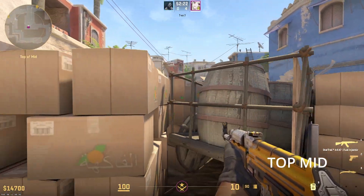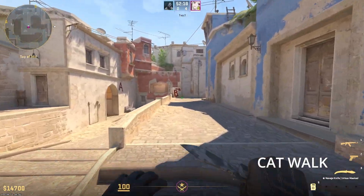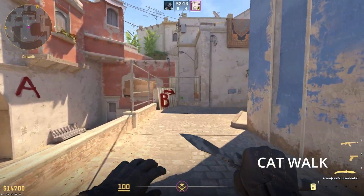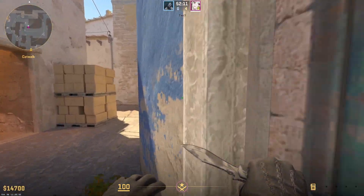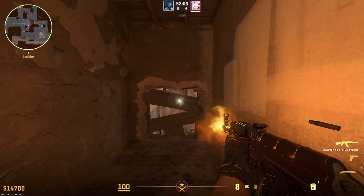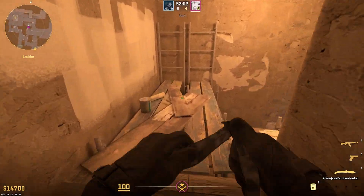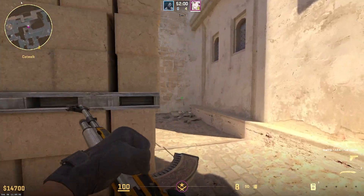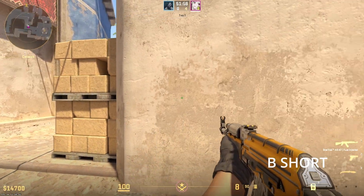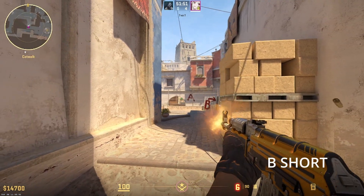And this is Top of Mid. And going through here is going to be Catwalk. This is Ladder, or Ladder Room, Top of Ladder. And this is Vent over here — takes you to Sniper's Nest. And then going back down Ladder, this is going to be B Short. And then to your right is going to be Arches.